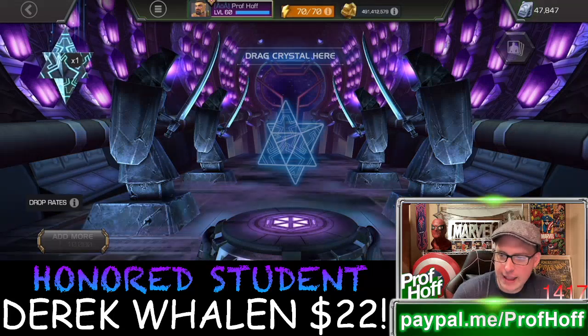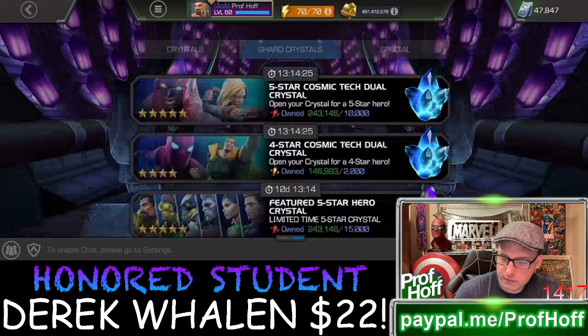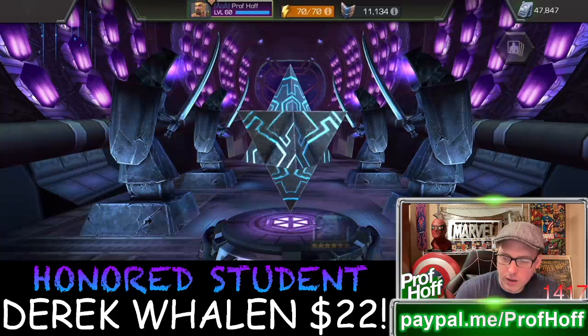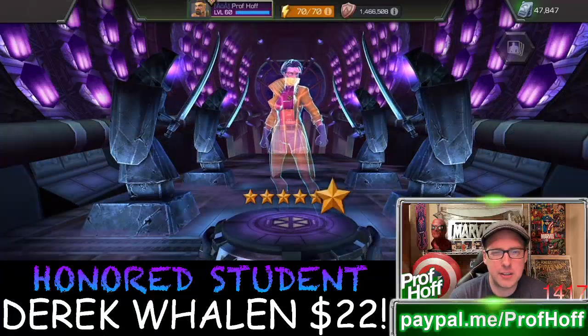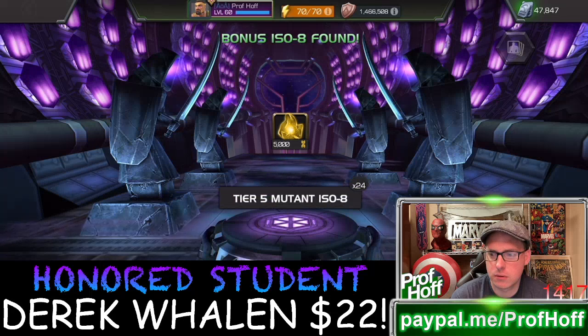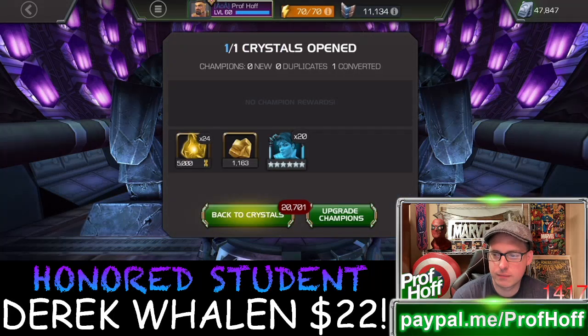Shout out to Derek Whalen who's at $22. Legacy came in with number four, and Beyond the Mic Sean also said four. One, two, three, four — here we go. I got my free six-star — it was Guillotine before. Please give me somebody better. I think I just awakened my Jubilee. Is that a good pull? Some people really like Jubilee — she's definitely new-ish. I have a six-star Jubilee but I never use her. Should I feel some jubilation? Matt says C+. I think that's probably a C-plus, B-minus pull. Derek says a B-pull, and 713 Ivani is going as high as B+.